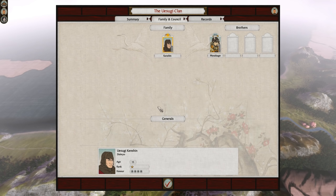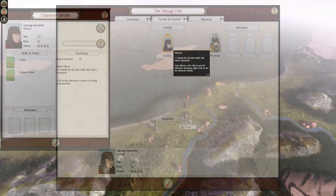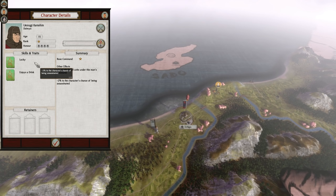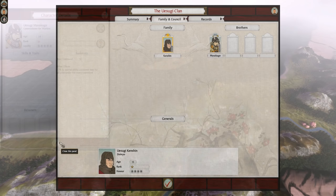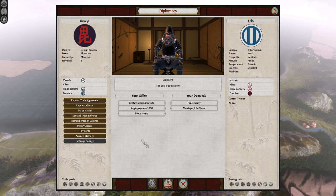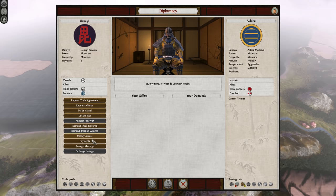Lastly, a look at the Uesugi family tree, which is nothing if not interesting. This is the smallest family tree in the entire game, but somehow not the worst. Your daimyo is the 15-year-old Uesugi Kenshin, who has two traits: Lucky gives him a minus 2% chance of being assassinated, and Enjoys a Drink gives all units under his command plus one morale. Your other general is Kenshin's 19-year-old brother Masakage, who has no special traits. That concludes the entire family tree. The Ashina and Jimbo both have daughters available to marry right away. You can even get peace with the Jimbo through marriage and the offer of some military access, but I'd recommend taking the Ashina daughter instead.